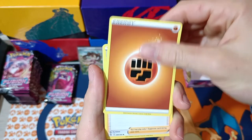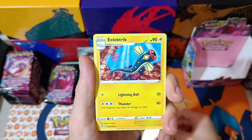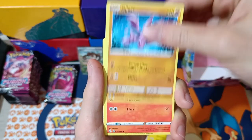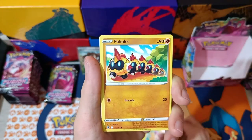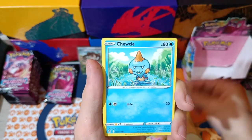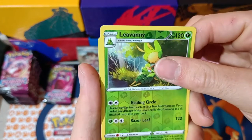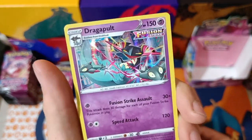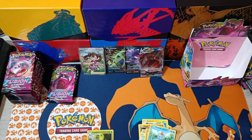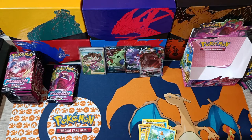Pack number 15. We have Fighting Energy, Shauna, Victini, Electric, Gligar, Slugma, Skitty, Flaaffy, Chewtle. Reverse Rare. And Dragapult Holographic — that's holographic number two! Let's leave these holographic cards so they don't get damaged.